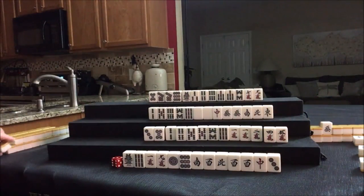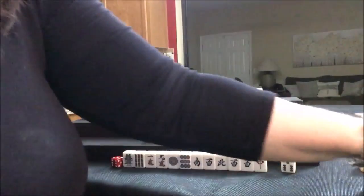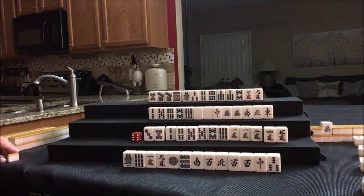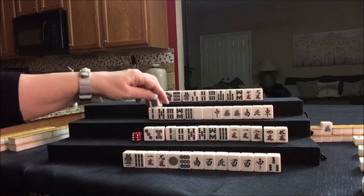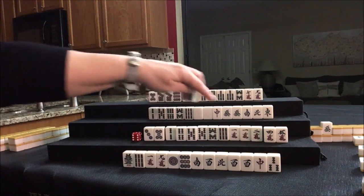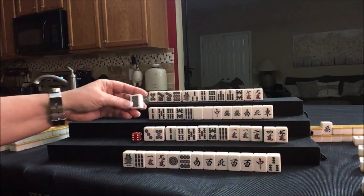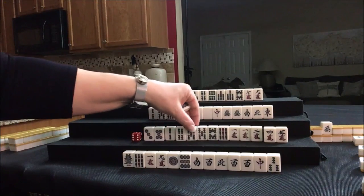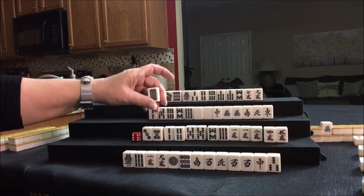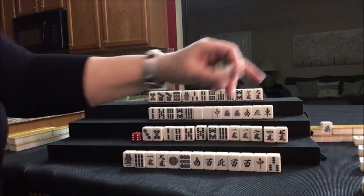Down here we draw 3-BAM. 3-dot was discarded — let's draw again. 8-dot is drawn — it's isolated. Let's leverage the pair. Part of me was thinking we could discard these and go for all simples, but these are all tied together and we do have potential for 3-4-5. Let's keep the pair and discard the 8-dot.